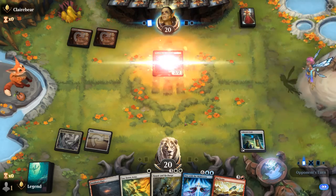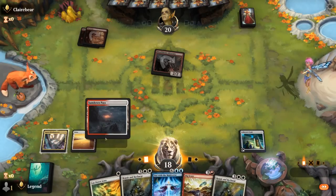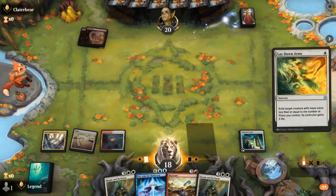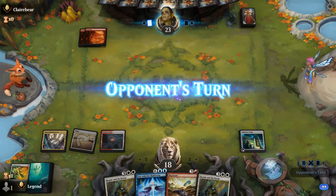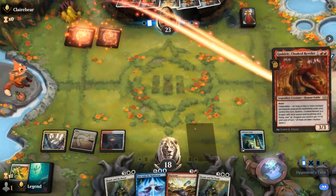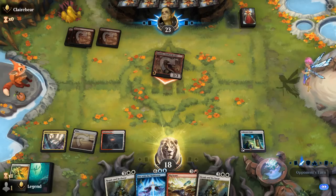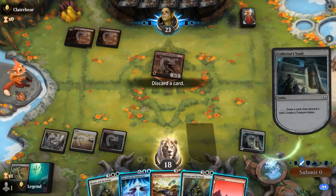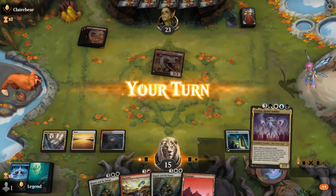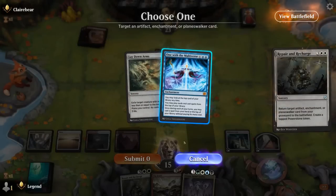Looks like red aggro, and we can still Lay Down Arms in the meantime. Hopefully we find an untapped land so we can Repair and Recharge next turn; if not we can Bigscore and do it the turn after. But against red aggro every turn counts, and we did get there — so yeah, this is pretty much the ideal start for us, even finding an Atraxa. I think this is lights out for Mono-Red.